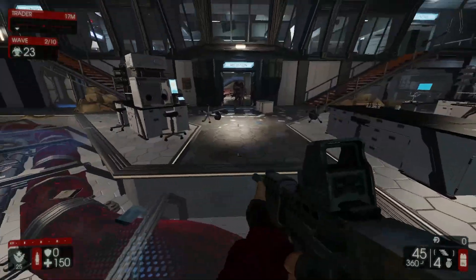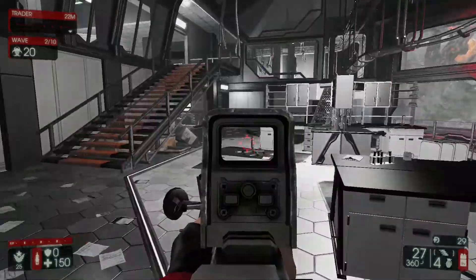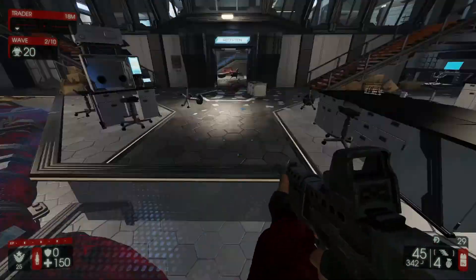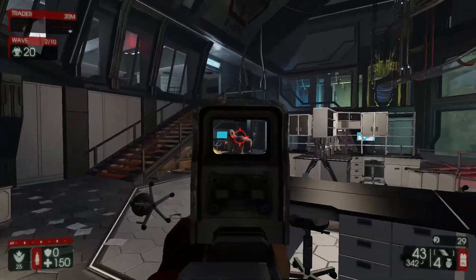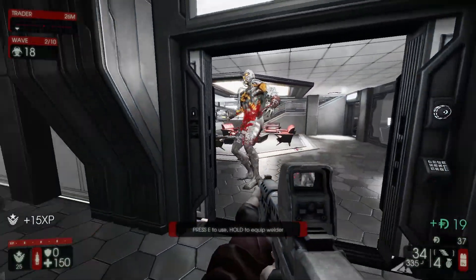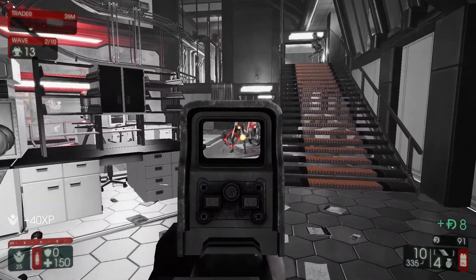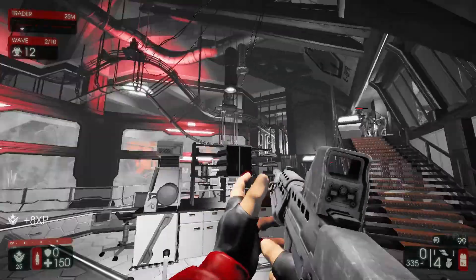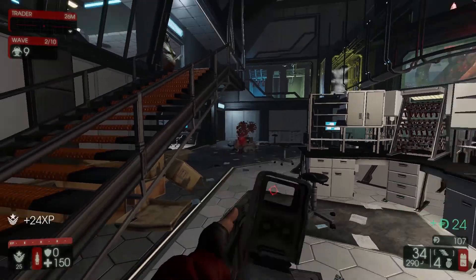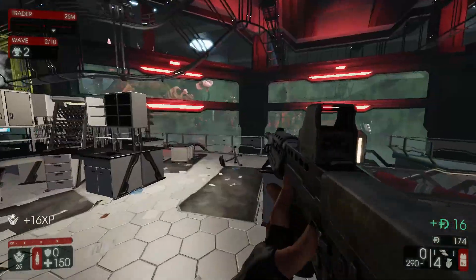The second weapon for the Commando is the Bullpup. This is a very great assault rifle — it only costs $650 from the trader. It's got a really good fire rate and a nice magazine size. It's a 30-bullet magazine, but with my 50-bullet clip increase skill. I really love this weapon — I loved it in the first game and I love it in this one. Tripwire's done a good job balancing the weapons. There's not really much of a disadvantage except for the low damage. Obviously on higher waves such as 5, 6, and 7 plus, it's going to be very ineffective against Scrakes and Fleshpounds.